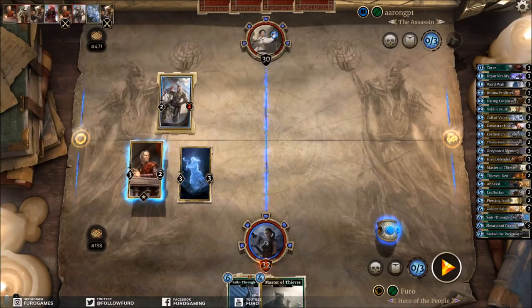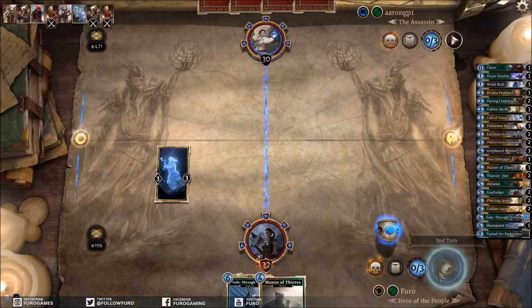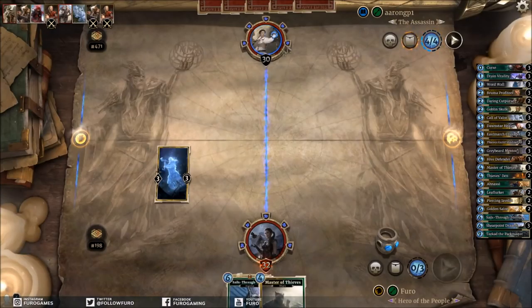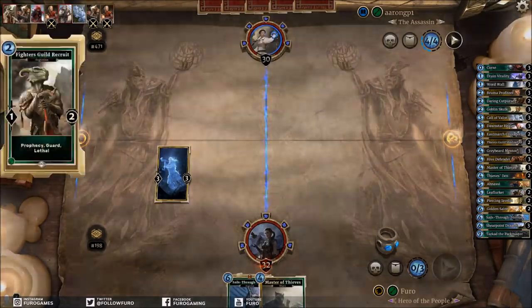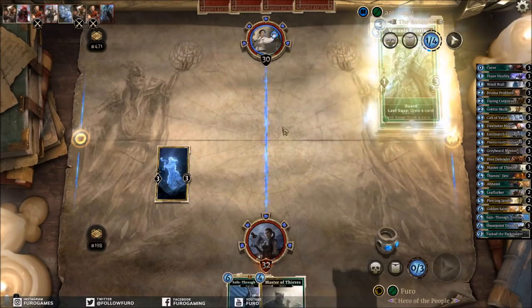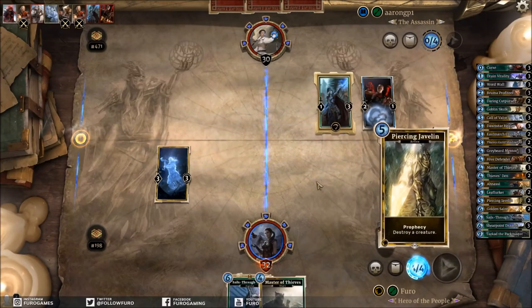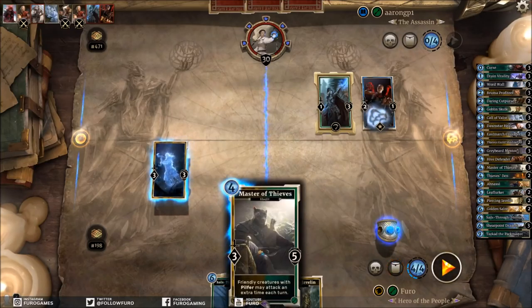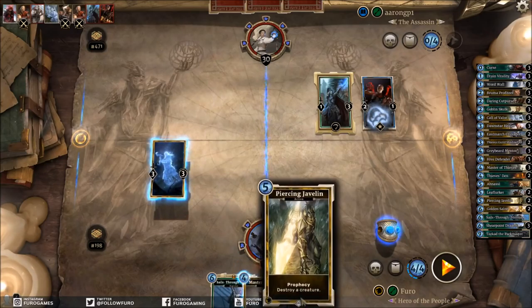It's a great card nonetheless, but there are so many good 3-magicka units that Chameleon Sentinel is one you won't see too often anymore. It could also be he's playing some sort of prophecy Assassin — we've seen two prophecy units but also two Guards, so maybe it's a slower control Assassin. There's another card. The Blood Sorceress again — it's funny. Our only chance now is to play Master of Thieves or Piercing Javelin.